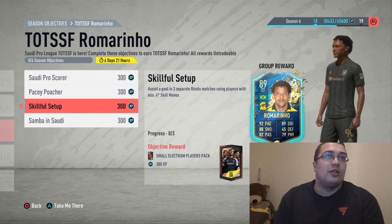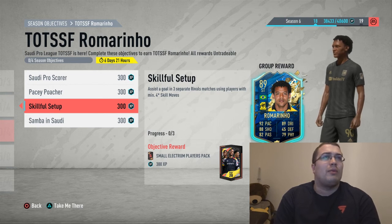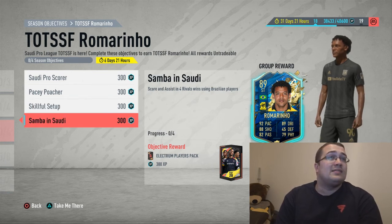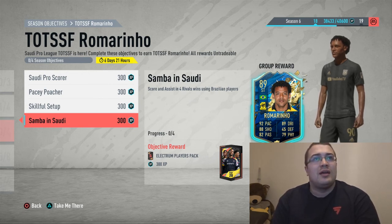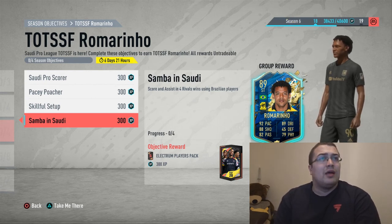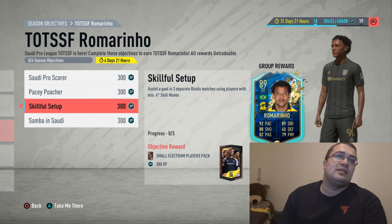Skillful Setup: assist and goal in three separate Rivals matches - it doesn't have to be a win, that's really good. So that's easy - you play three games and you should definitely complete that with four-star skill moves. Majority of my team is four-star skills I believe. And you get a small Electrum Players Pack from the Skillful Setup - pretty sweet, easy nice little pack.